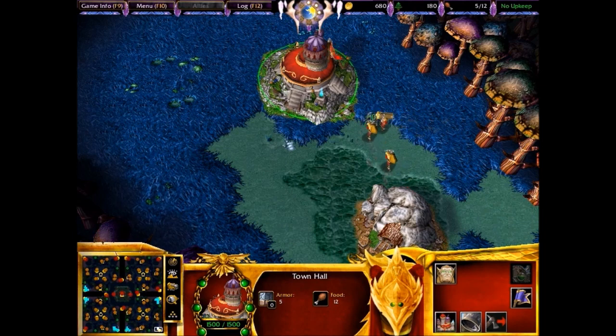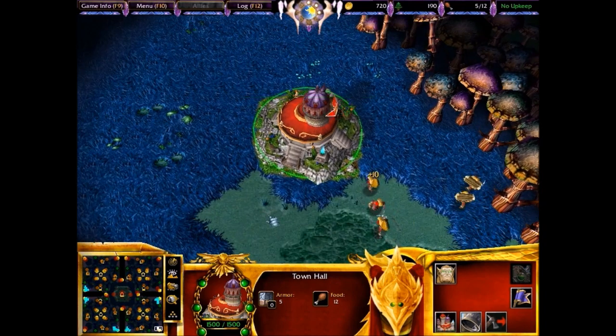Hello everyone, this is Hojo and right now I'm playing Rumble in Outland, Zangarmarsh. I'm playing as the Shattar, which is supposed to be a combination of the Blood Elves and Draenei.